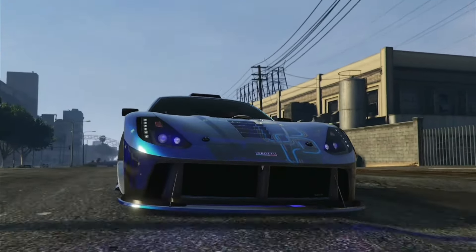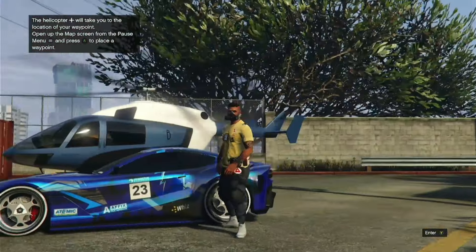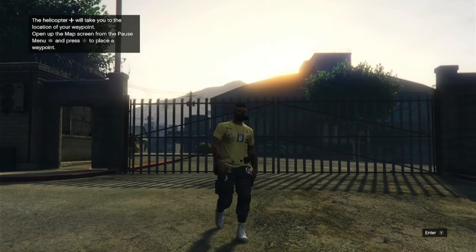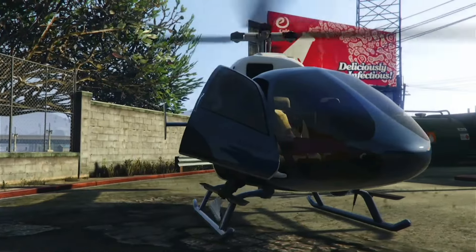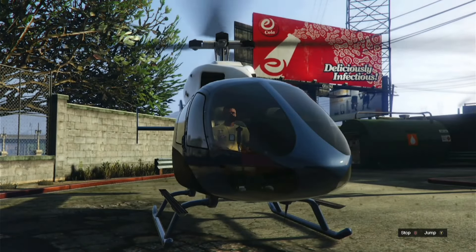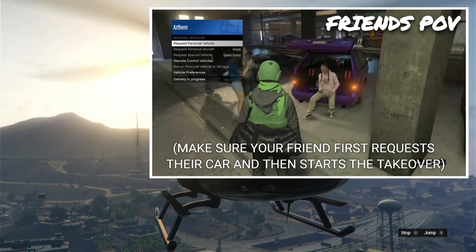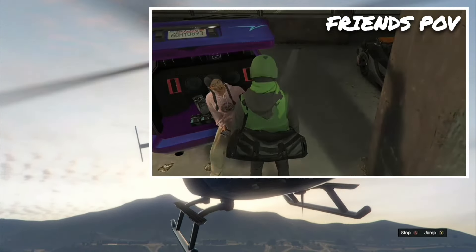Once you spot the helicopter in the background, drive over to it, get out of the vehicle, and walk towards it — it will be a little difficult to control. Press Y to get inside the luxury helicopter. Once inside, open the pause menu, head over to your yacht on the map, and set a waypoint there. Then make your way to the helicopter and tell your friend to start up a Takeover in the LS Car Meet, which will load them into the sprint race with you.